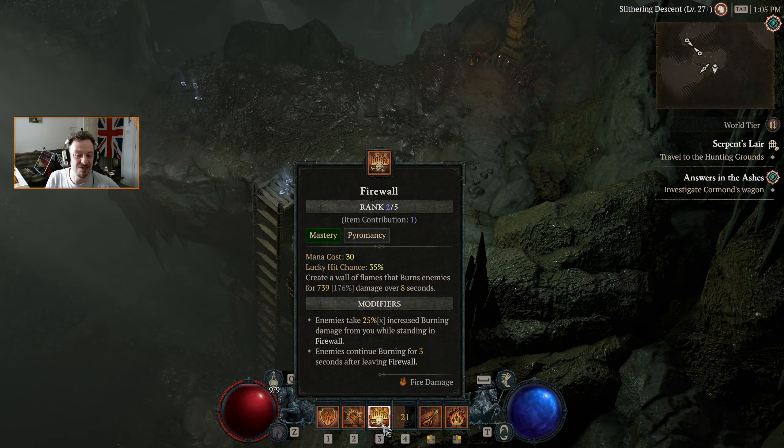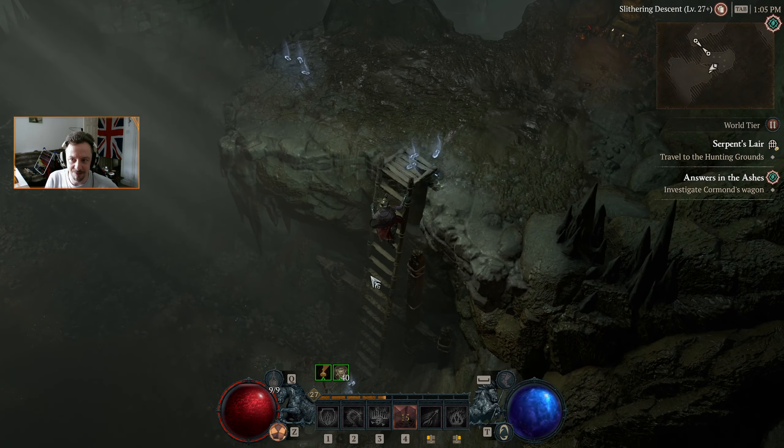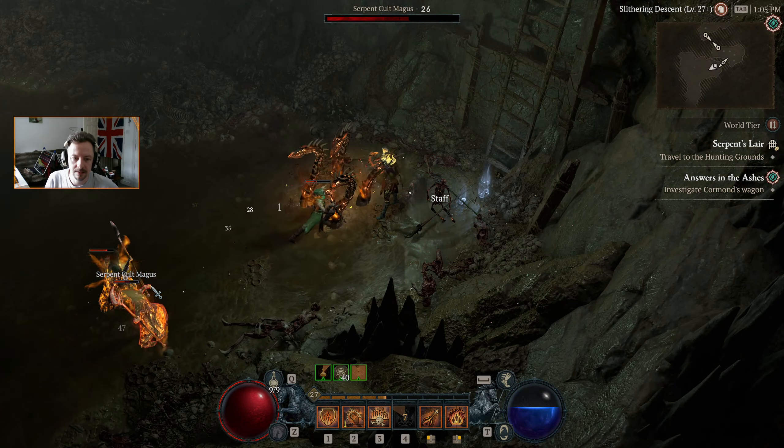I'm not sure what the most efficient way of doing things is — whether it's just to put down a whole bunch of firewalls because they do a lot of damage but it is over eight seconds, whereas Incinerate is 59 per second. The second rank we've got in Incinerate really does make a big difference.